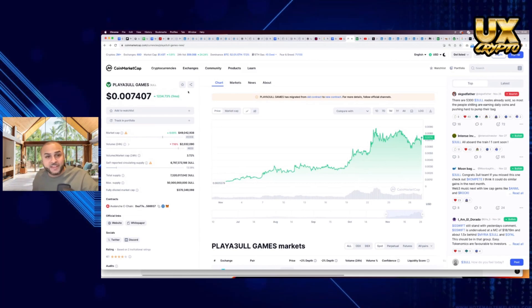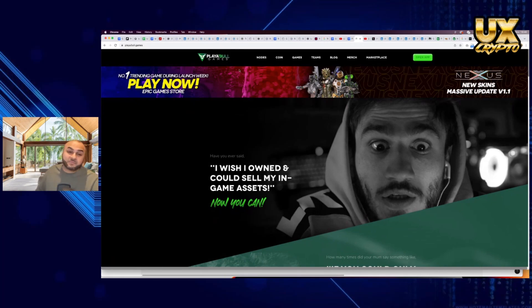But is the price action warranted? Well let's actually get into that. So here's our first pass — this is the game publisher and it's based on Avalanche, and also launched on Beam.